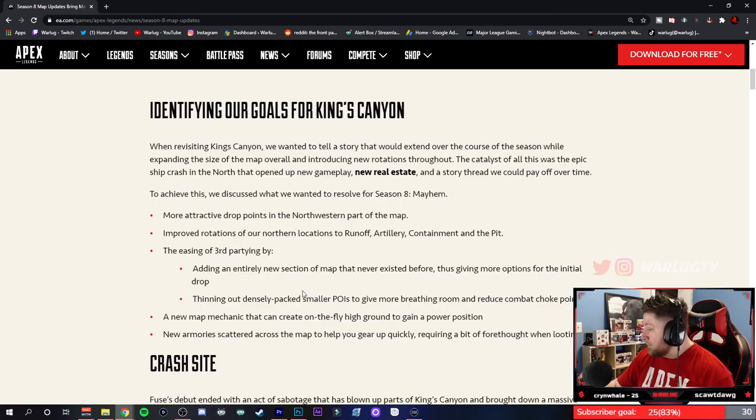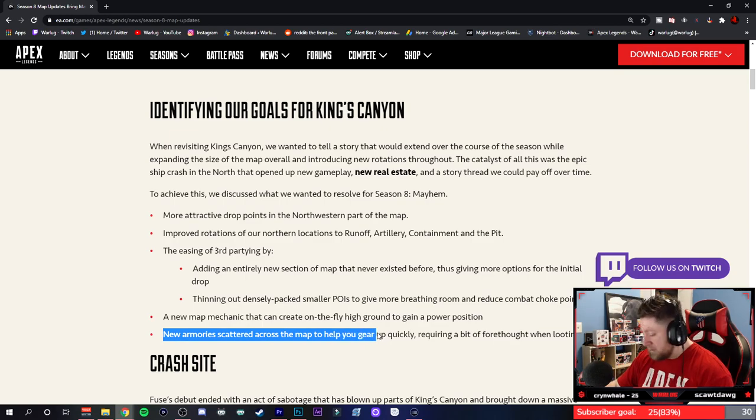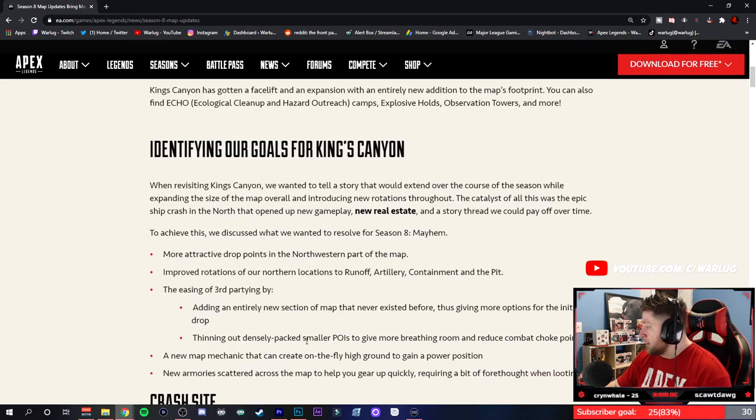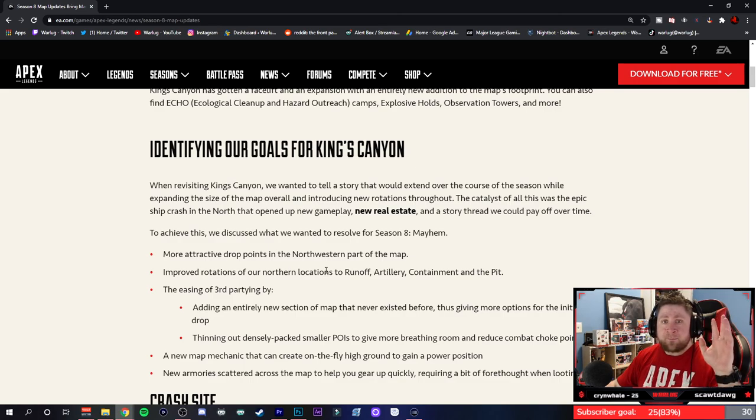They're easing third-partying by adding an entirely new section of the map, thinning out densely packed smaller POIs for more breathing room, and reducing combat choke points. There's also a new map mechanic that can create on-the-fly high ground and gain power positions, plus new armories scattered across the map to help you gear up quickly. Basically, the northwestern part of the map has the biggest concentration of drops, and since the majority of people are landing over there, they're extending the map to that side.